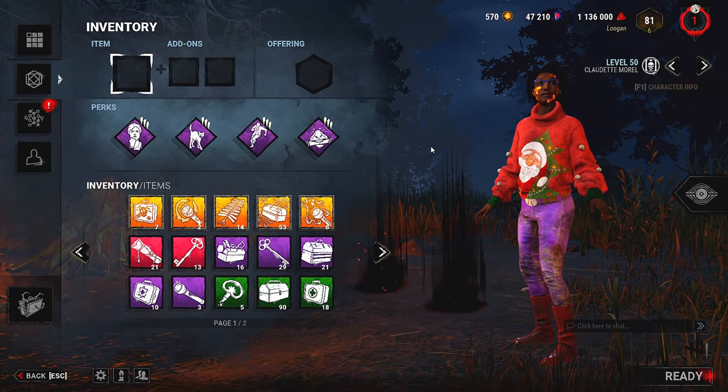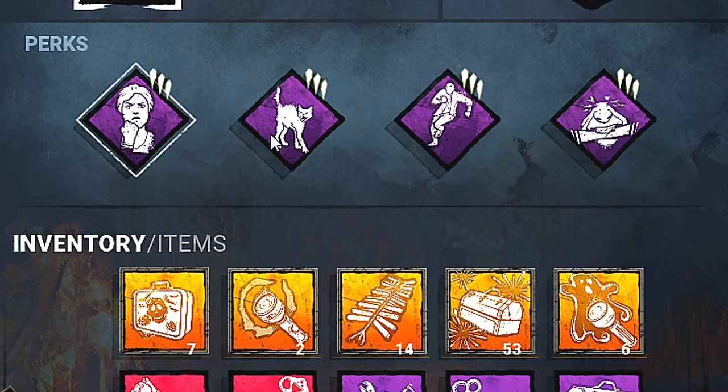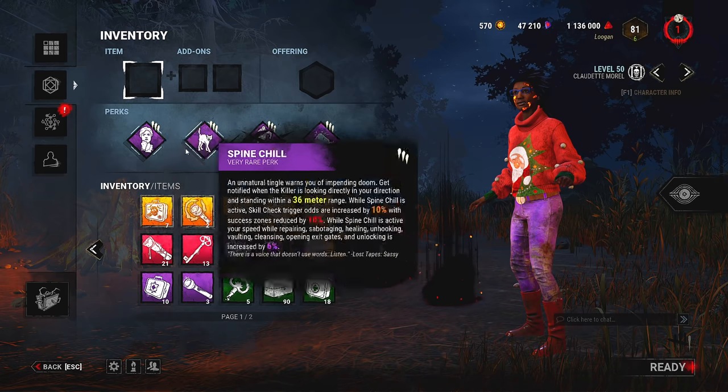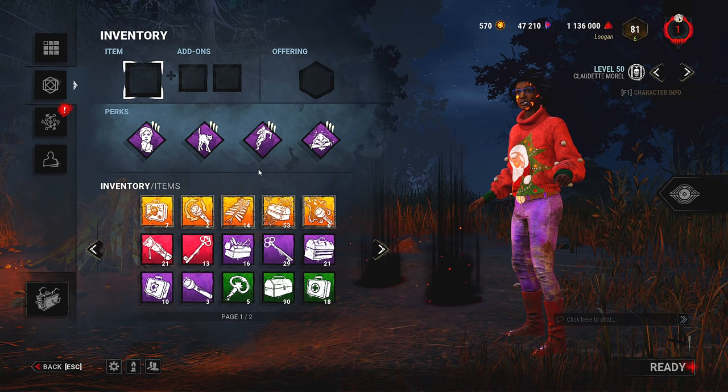In this video we're going to be using the vault speed build, which consists of Resilience and Spine Chill. When you combine them together you can get a 15% speed boost when you're vaulting. We're just going to see how that goes and see how it affects the chases.